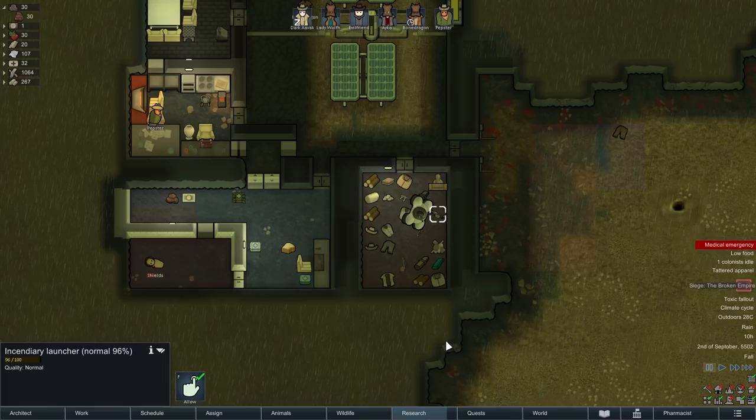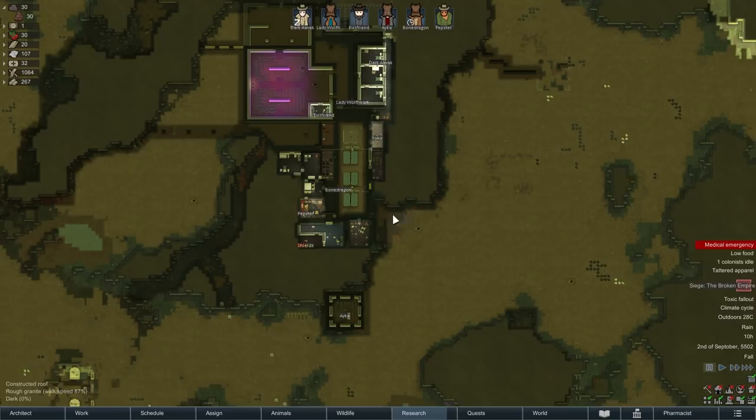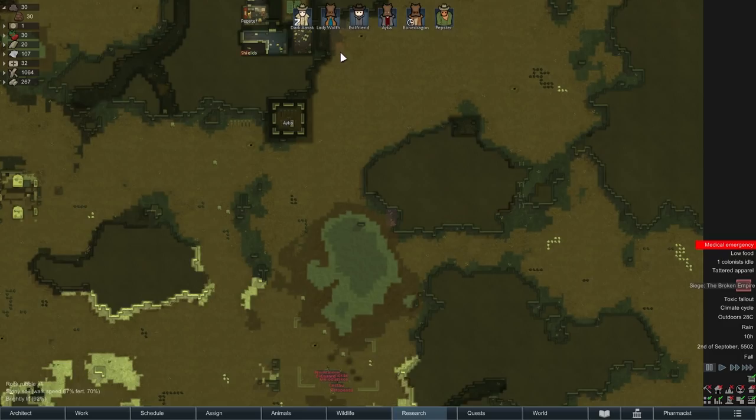We do have a couple of other weapons that can operate around 25 range — the incendiary launcher and a heavy SMG. Looking at the area, how are we going to approach? We've got a couple of options. We could go straight down, skirt around, and duck in — they probably wouldn't engage us initially, but once we get too close they'll start taking pot shots. So the most likely avenue is down and around.